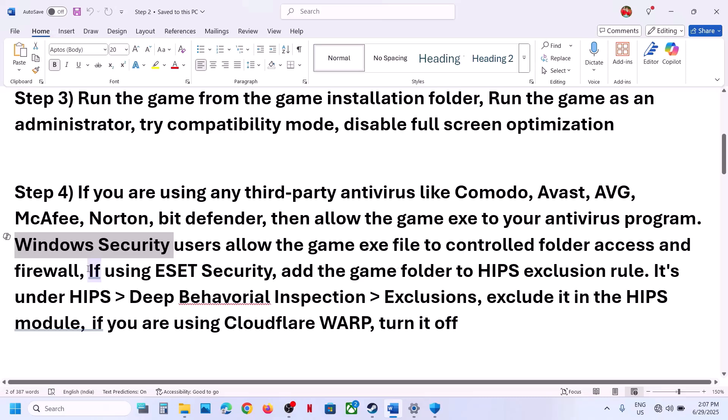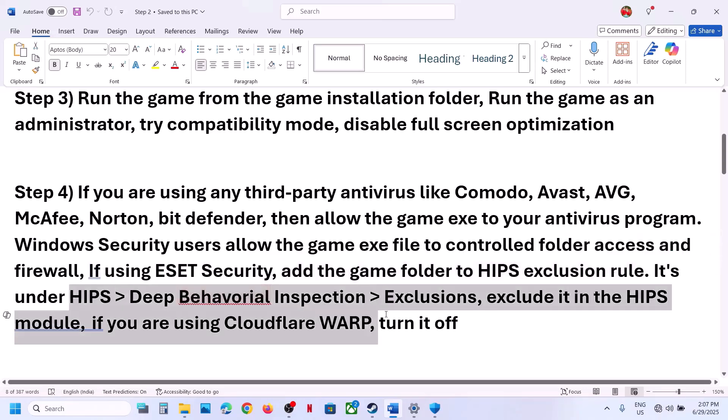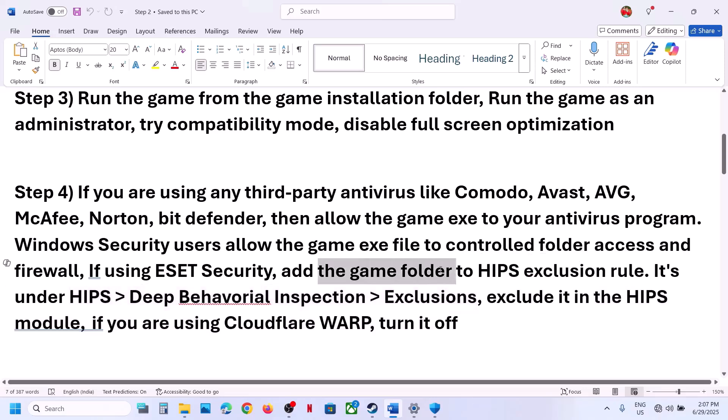If you're using ESET Security, you can add the game folder to the HIPS exclusion rule. You will find this option in the settings. Go to Exclusions and add the complete game folder, then launch the game. Also, if you're using Cloudflare WARP, you can turn it off — this has worked for many players so it might work for you.